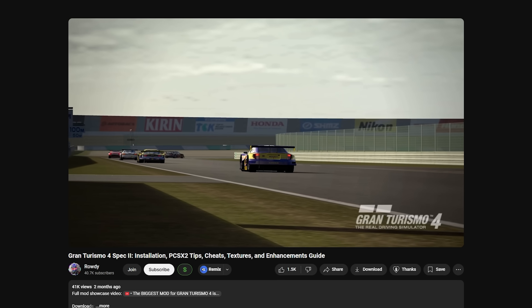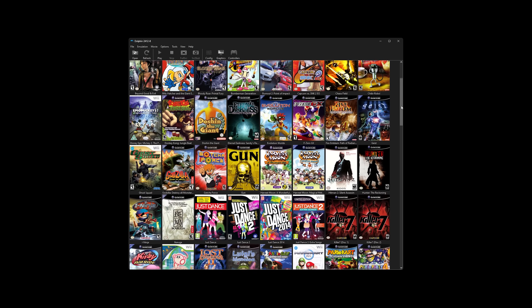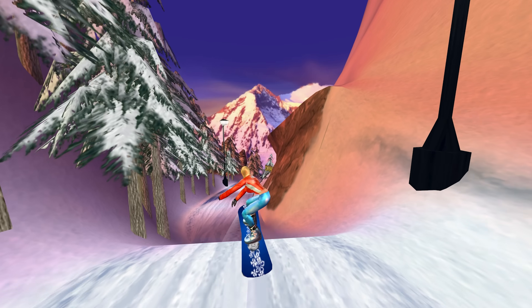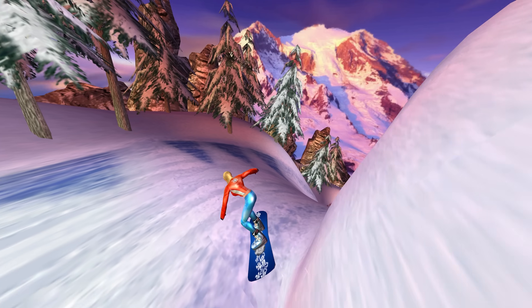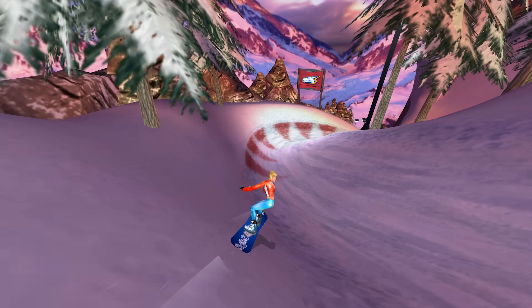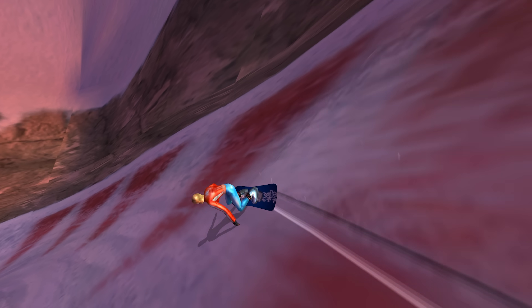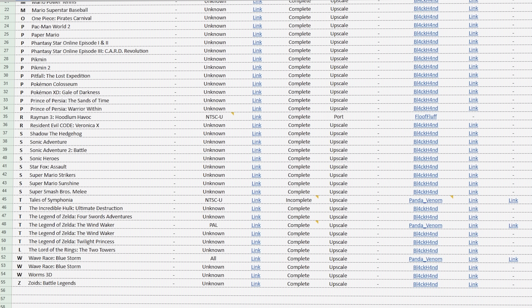Having explored what the PCSX2 texture packs had to offer, I turned my sights onto the Dolphin emulator. Lots of the games I have fond memories of on the PS2 are usually better performing and have fewer bugs when you play them on the GameCube version running on the Dolphin emulator. So my expectations for texture packs were pretty high here. However, the list of games on the spreadsheet was incredibly small compared to the one for the PS2, but I desperately wanted to try remastering one of my favourite childhood games — Spider-Man 2.